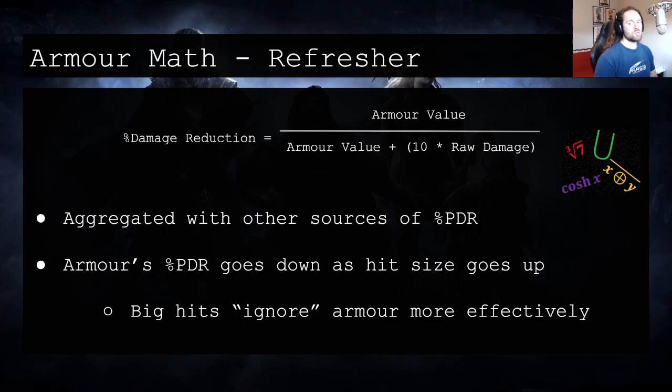A lot of times I obscure math in my discussions about mechanics, but I actually think it's important to show the equation for how damage reduction is calculated for armor, because there's a breakpoint we're going to touch on in the next slide. Just remember that physical damage reduction calculated from this equation is aggregated with other sources of physical damage reduction such as endurance charges. Also, bigger hits ignore armor more effectively, because of the 10 times raw damage term in the denominator.